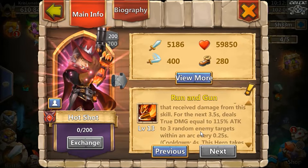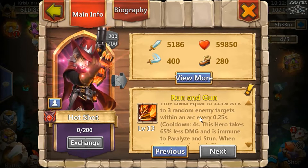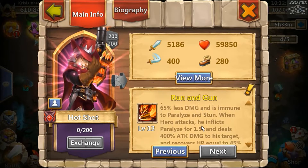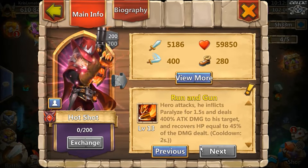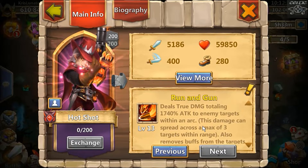For the next 3.5 seconds, he deals true damage equal to 115 attack to three random enemy targets within an arc every 0.25 seconds. Cooldown is four seconds. This hero takes 65% less damage and is immune to paralyze and stun. Paralyze immunity is quite interesting — that means he's immune to Cosmo. When this hero attacks, he inflicts paralyze for 1.5 seconds, deals 400 attack damage to his target, and recovers HP equal to 45% of damage dealt — so he's a self-healer. He looks like a total damage beast, and being an official event hero he's probably going to be very strong.